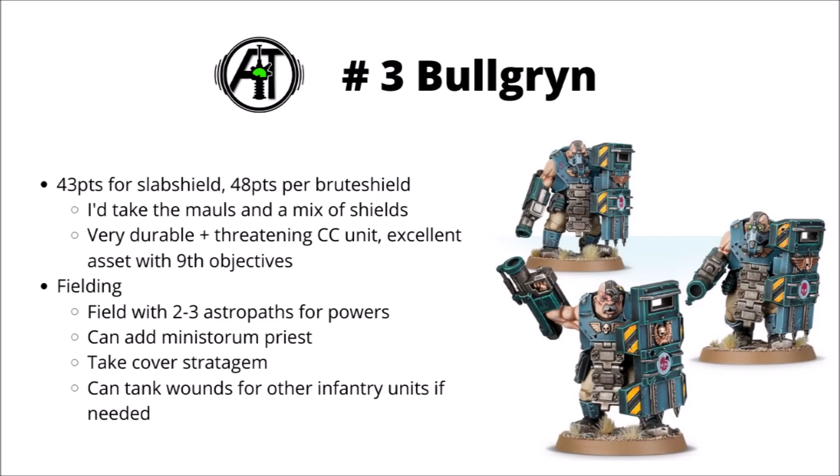And when the enemy does target them, you can use the Take Cover stratagem to add an additional plus 1 to their saves, meaning that you should be able to tank a lot of AP-2 fire on the Slab Shields, still saving on a 2+. They also have a fun little stratagem for tanking wounds for other infantry squads. I quite like them in an Astra Militarum army, as you want to keep a lot of your units screened typically, and Bullgryns can really help provide that screen by making the opponent want to back off from the army in general.